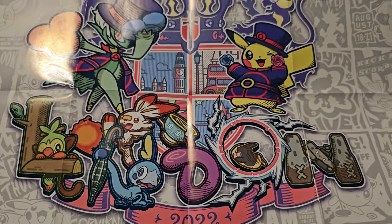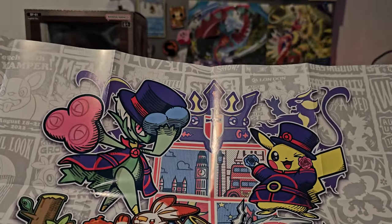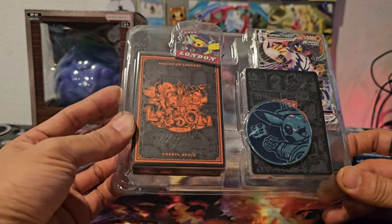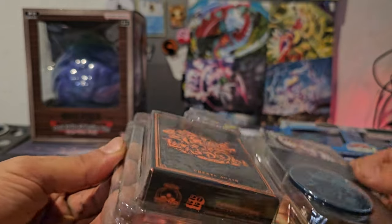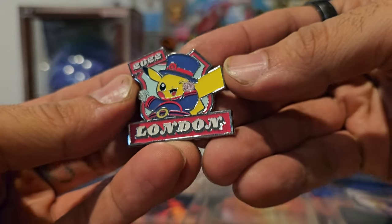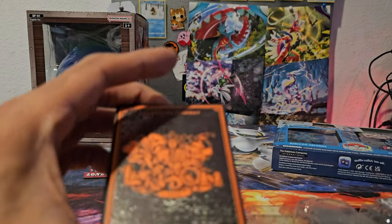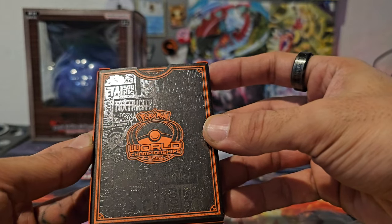This is the poster, I guess you can say. It's pretty much the whole mat — nothing too big, but nothing too small. And here we can see the coin has Pikachu 2022 on there, and we also have him on the pin. London 2022. Very nice. You can see the texture on the deck box — so cool.